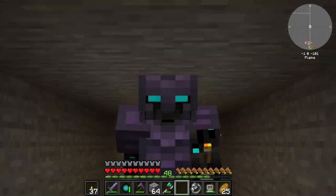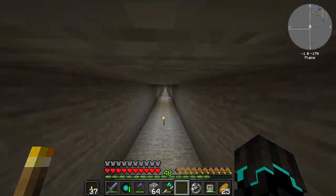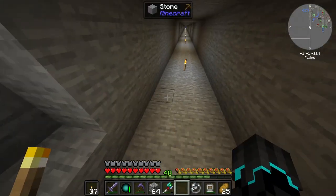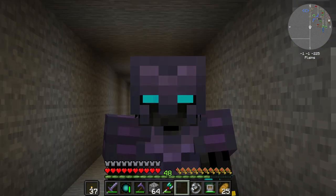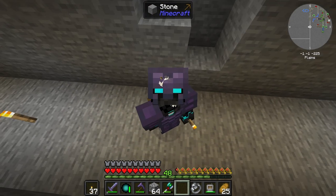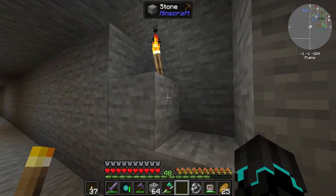Ladies and gentlemen, welcome back to StoneBlock 3. I'm basically recording this back-to-back from the last episode, where we automated Nether Stars and Dark Matter, and also made this ring that allows me to fly like in creative mode. So if you haven't checked that out, be sure to do so before continuing with this one.